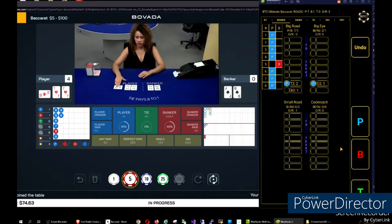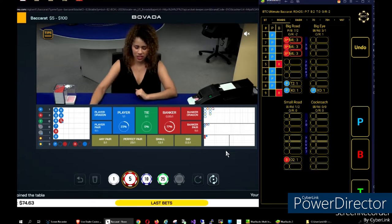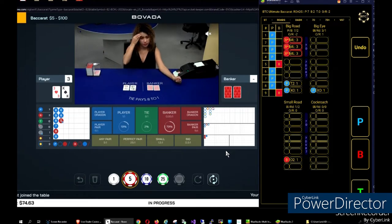Starting a shoe: we've got four players, one bank, three players, and an unconfirmed bank, so nothing yet. I do notice that the big road disparities one, two, and three up there have a count of three and are recommending banker. Let's see how that works out — player three, bankers zero.